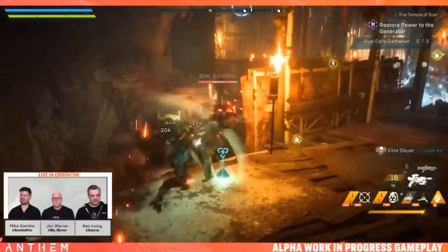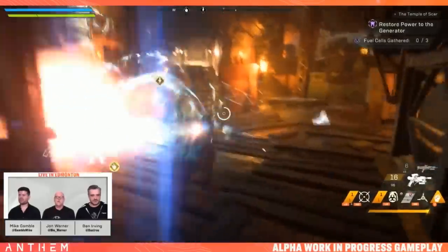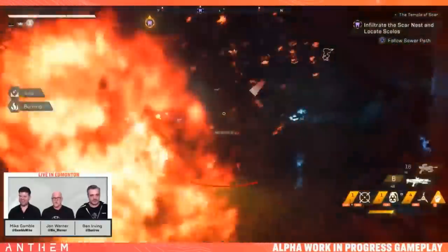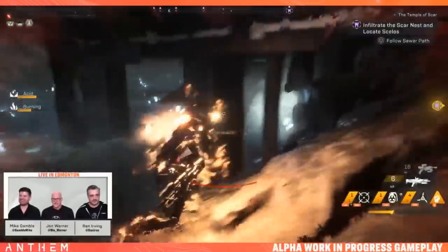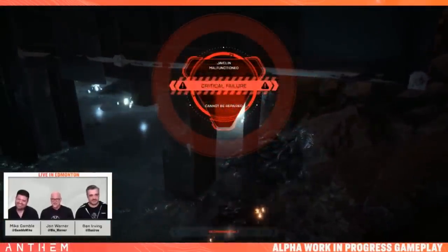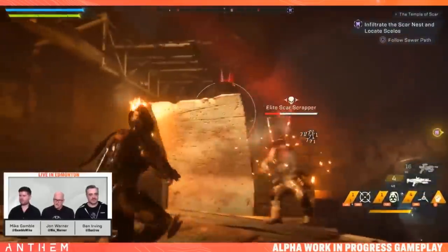During the stream, we saw the team almost get wiped out twice. So for those begging for some difficulty, keep in mind the game was set on normal difficulty with pilot ranks of 20. The Stronghold is roughly three quarters of the way through the main story and there are six difficulty settings, this being the easiest.